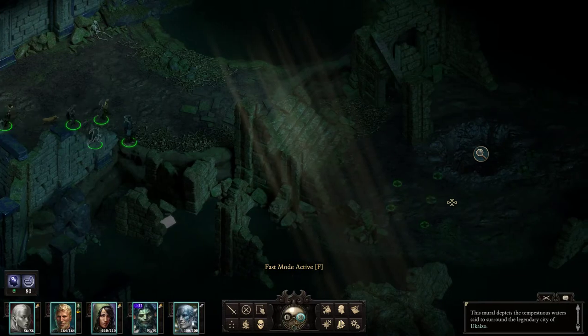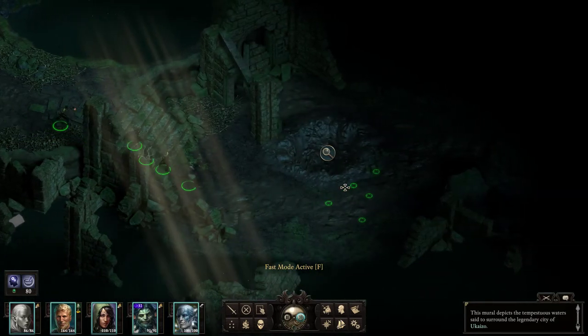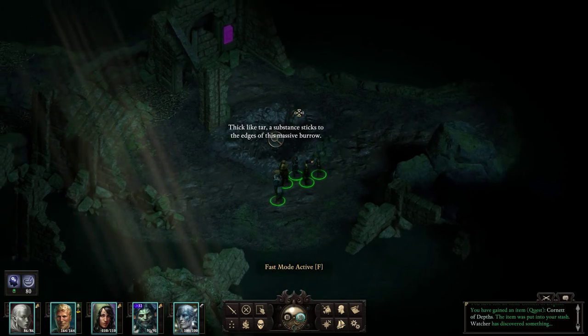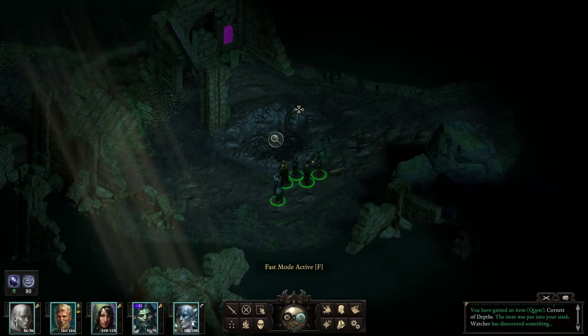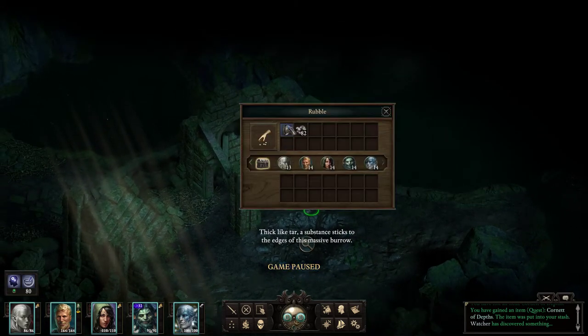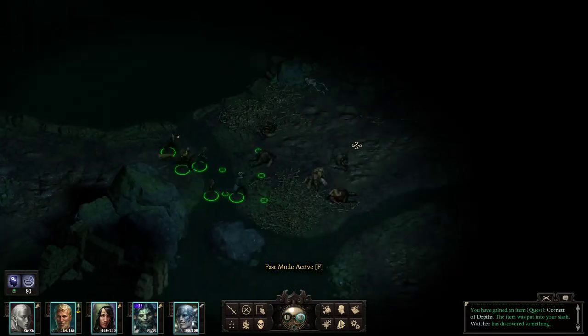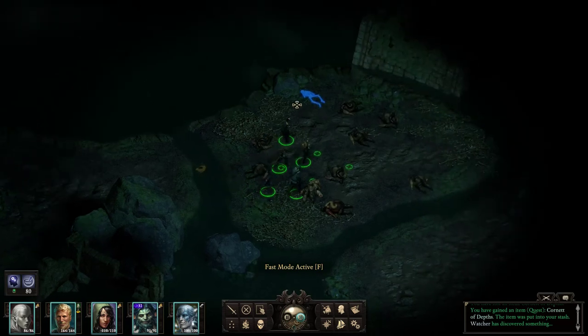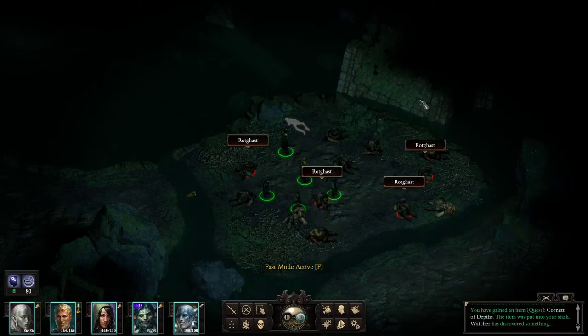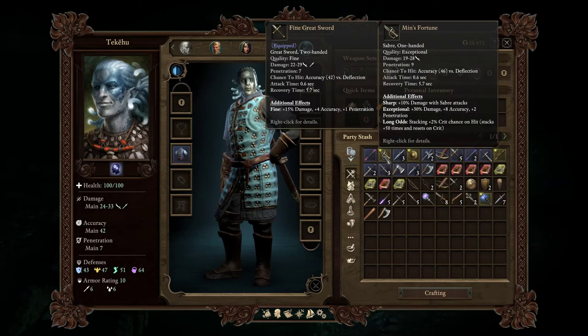Would you look at this — tick-like tar substance sticks to the edges of this massive burrow. Fine breastplate — sure. Wait a second, did we pick up some good weapon? One-handed exceptional saber — long odds.